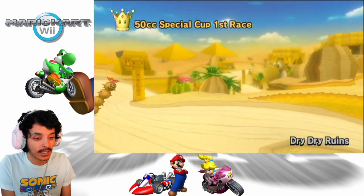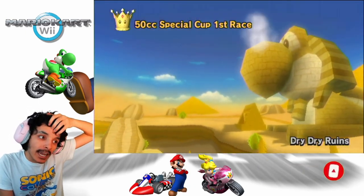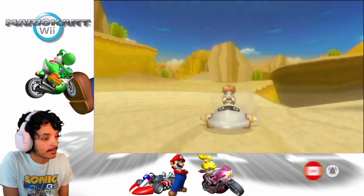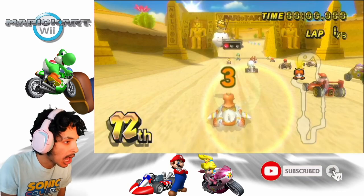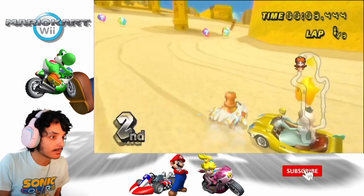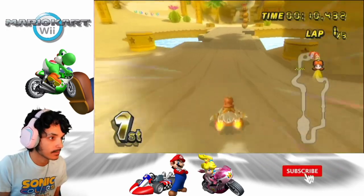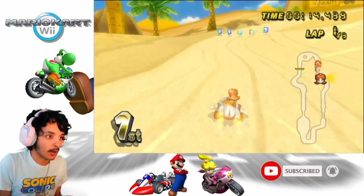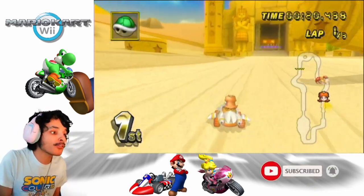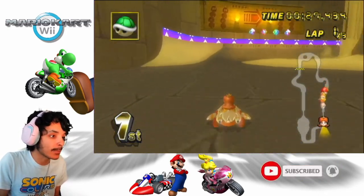Alright, our first race — Dry Dry Ruins — which came back in Mario Kart Tour in a recent update, about a month ago. And it has a Yoshi Sphinx! Let's do it! This track is all desert-y, if that's even a word. Watch out for the falling pillars — they will hurt you if you get hit by them.